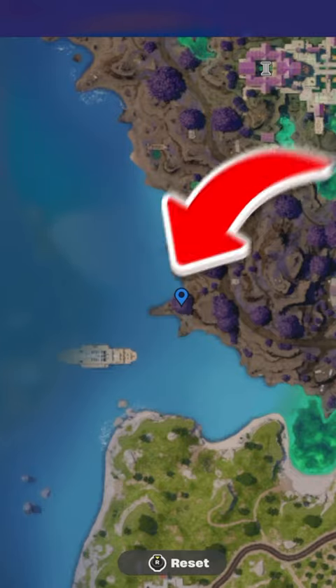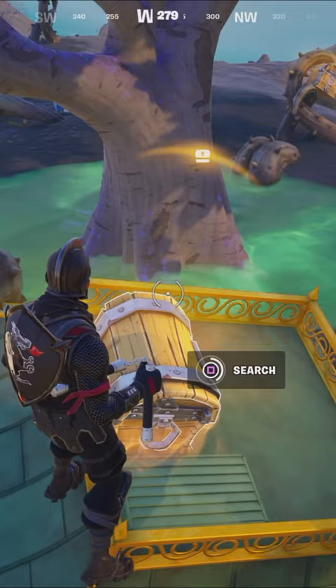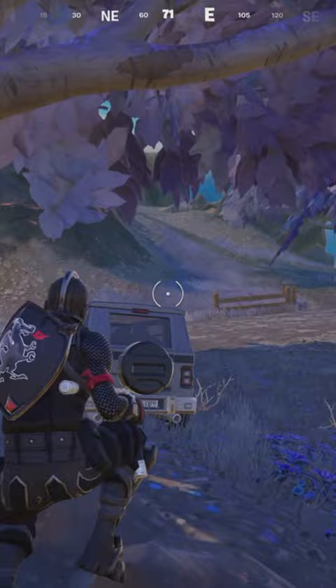This is the most underrated place to land in Fortnite. You'll see this beautiful tree with chests underneath it. The best thing about this spot is you can take three different options. The first option: you can take the car and go to the underground bunker.